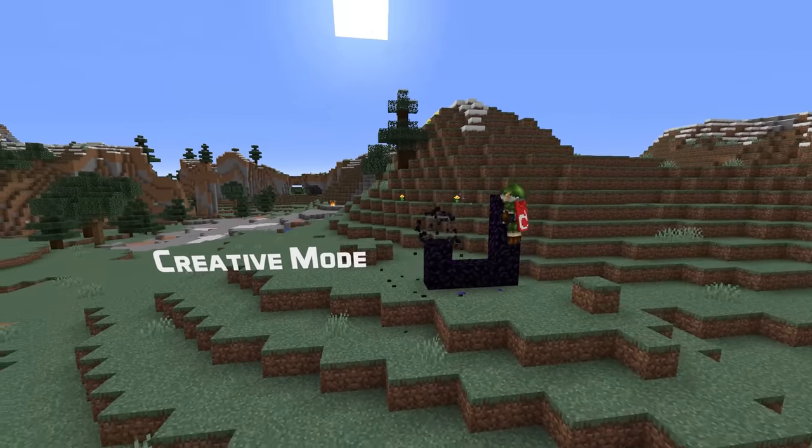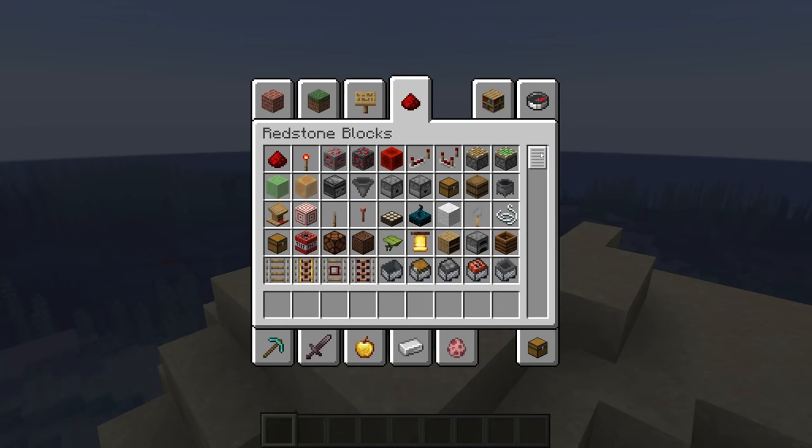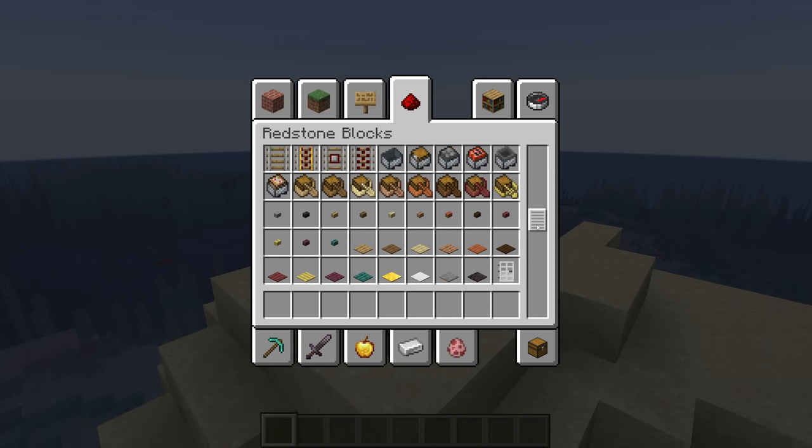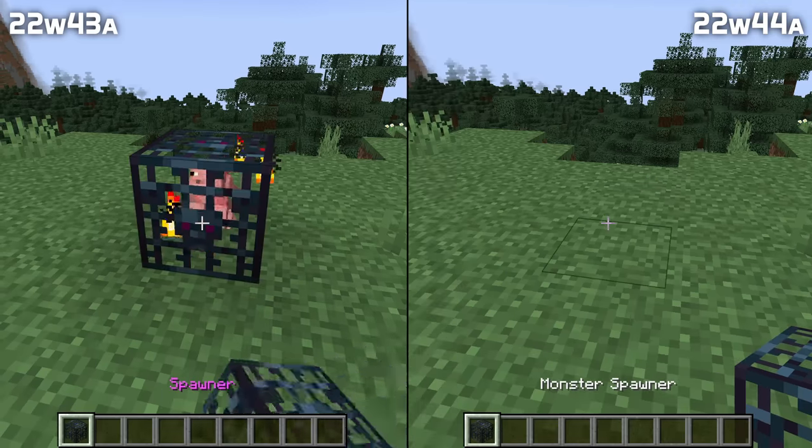There are also changes to creative mode, starting with the creative inventory where more items have been tweaked and reordered for consistency and ease of use. There's also an addition: operator-only blocks can now be found in the redstone tab if you have the permission to use them. That currently includes all three types of command blocks, jigsaw blocks, structure voids, barrier blocks, light blocks and the debug stick, but not structure blocks.